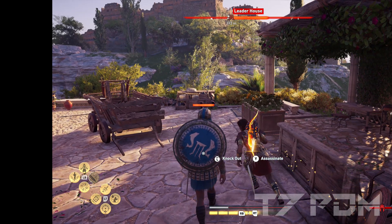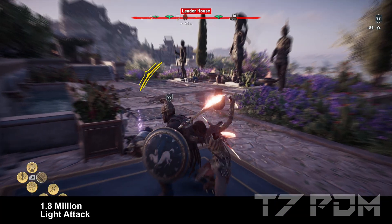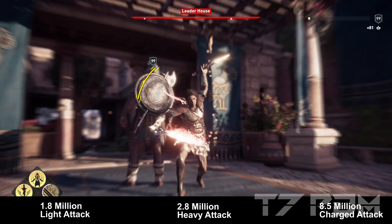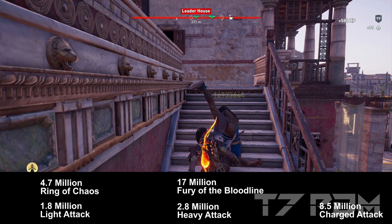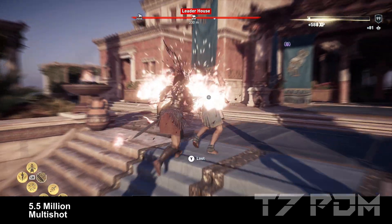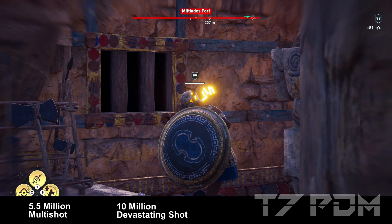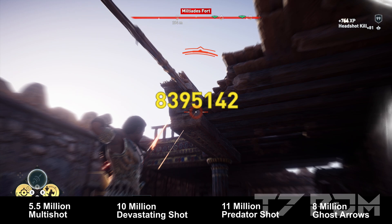Now let's check out the damage values. We will get over 1.8 million damage with a single light attack, 2.8 million with a heavy attack, almost 9 million with a charged heavy attack, a juicy 4.7 million damage with Ring of Chaos, 17 million with Fury of the Bloodline, and over 30 million damage with an overpower attack. Of course your ranged damage is absolutely insane as well, with 5.5 million for a multishot, over 10 million with a devastating shot, 11 million with a predator shot, and even 9 million with ghost arrows — all using only rare items.